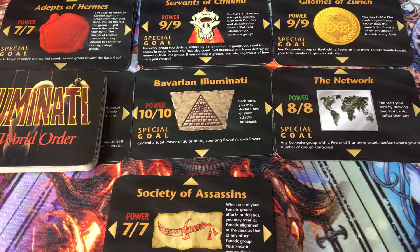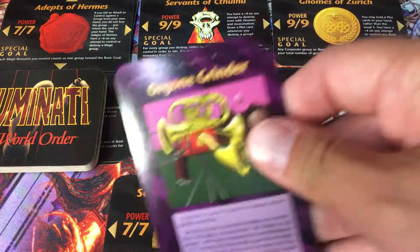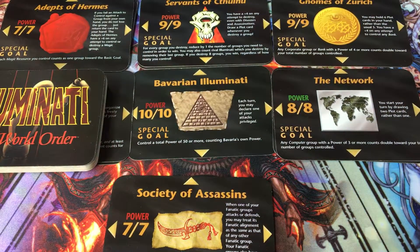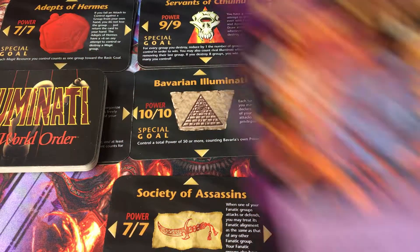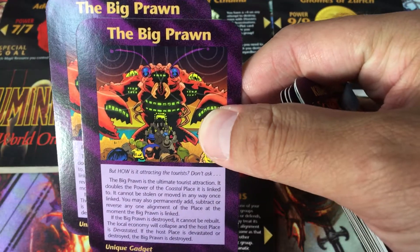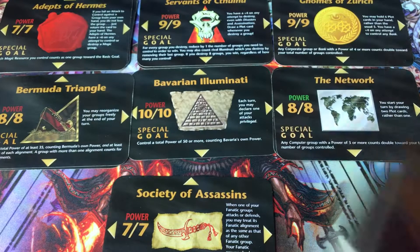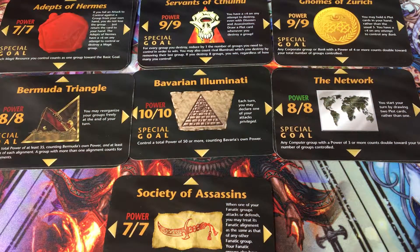Another type of group, if you will, were resources — so here we got Lennon's Body, Gorgon Grinder, Killer Satellite — all these things did things in the game. The game is not balanced on purpose, it is not designed to be fair, so if you have a killer combo, go for it. And there's the Big Prawn. So those are your two types: groups and resources.